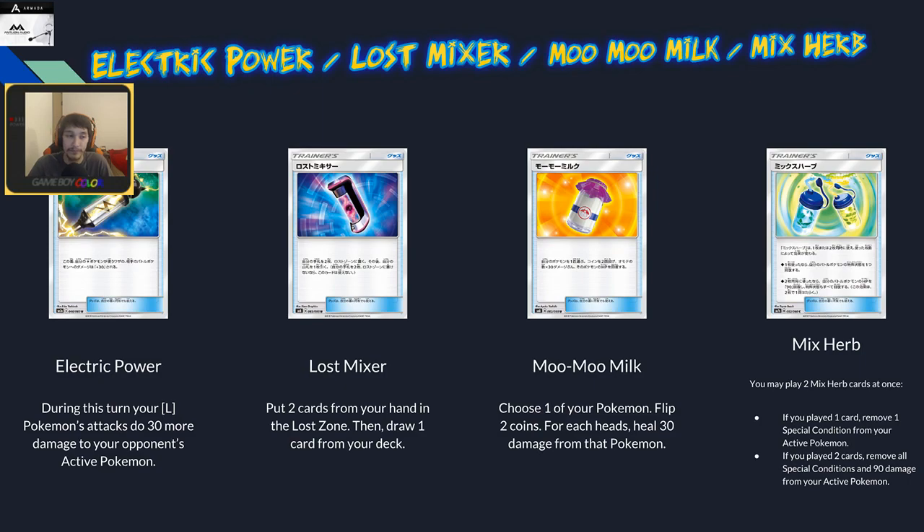Electric Power is probably one of the coolest items in the set — adds 30 more damage to your lightning Pokémon's attack on the active. Electrode with Choice Band and Electric Power hits 190, enough to KO Buzzwole. Rotom hits 120 base, 150 with Electric Power, and 180 with Choice Band. This is basically a more powerful Plus Power for lightning decks and will definitely see play.